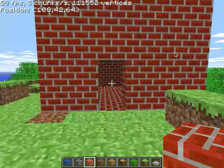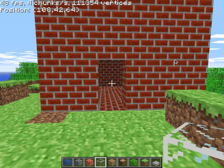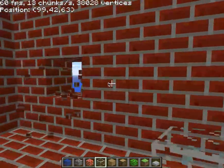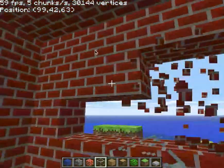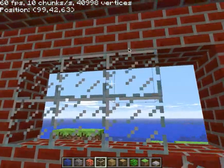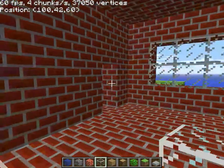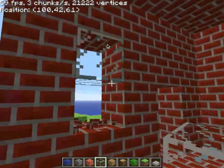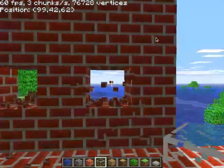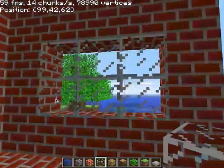Looking pretty good. Let's switch this to glass to make some windows. I don't really like the old glass texture. It's like if global warming continued, the whole world would be flooded because of all the icebergs and glaciers melting — like that.